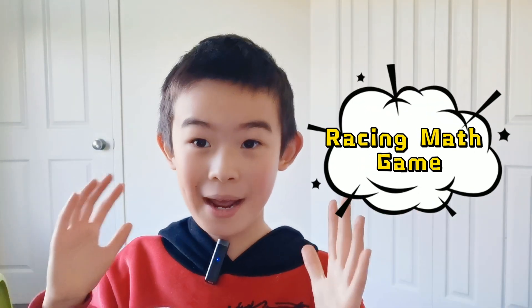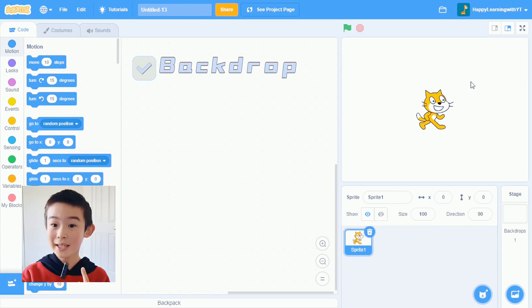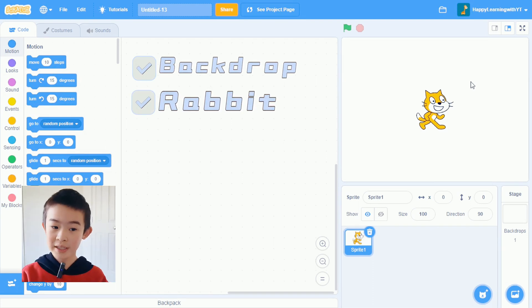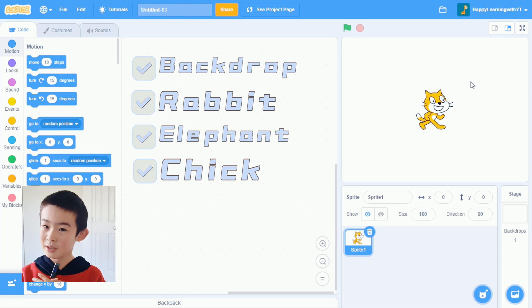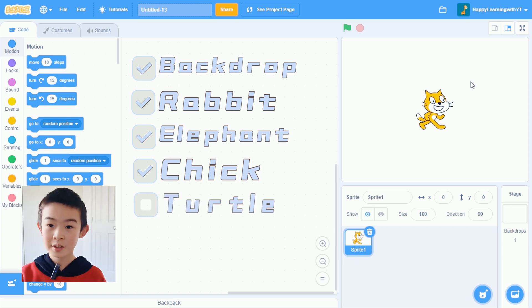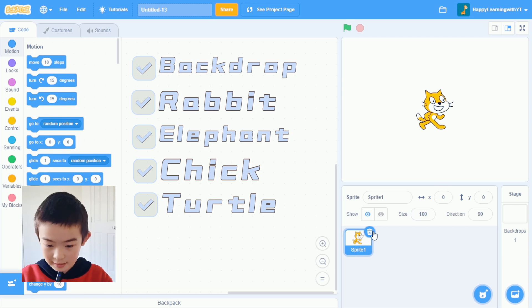Hello everyone, welcome back to my channel. This is YT. Today we are going to make another very cool game on Scratch — it's a racing maths game. First let's go into this page and see what we have to do for the scripts. We'll need a backdrop, a rabbit, an elephant, a little chick, and last — which is us — a little green turtle. We want the turtle to ask us math questions, and if we get it right, we'll boost up and try to win the race.